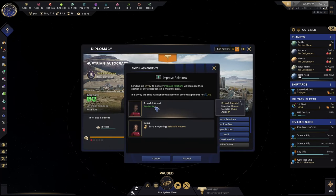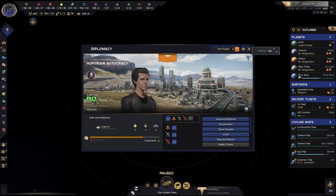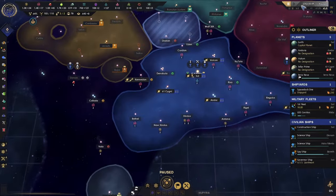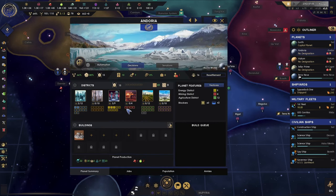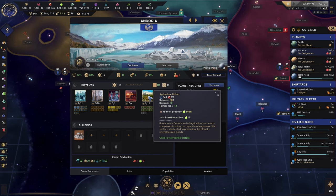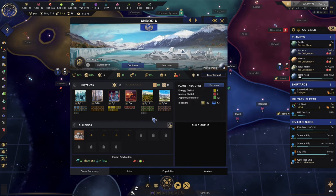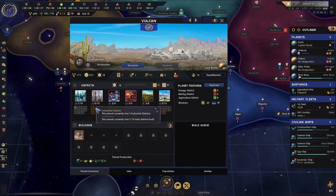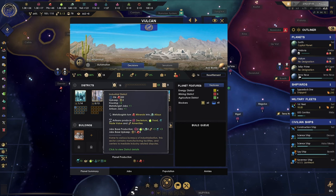I'm going to sign on an envoy to get them to like us better. We've got some unemployment, so based on the land plots this is probably going to be an agricultural planet, but right now I'm just going to do minerals. And that's probably going to be a forge world.